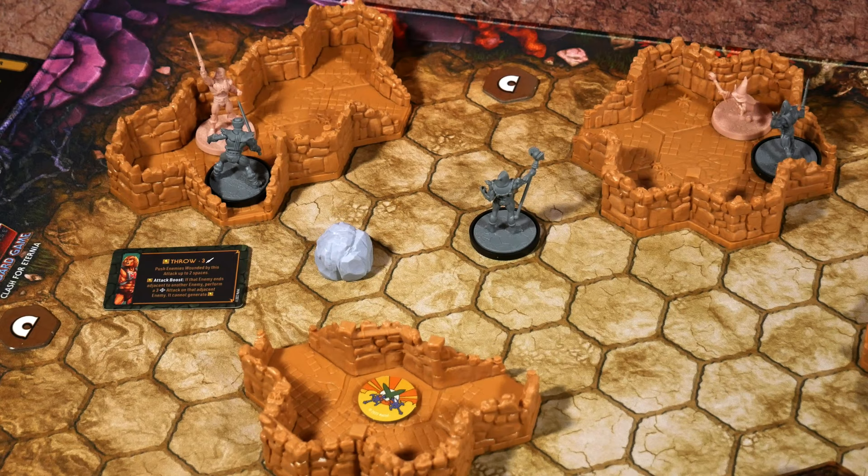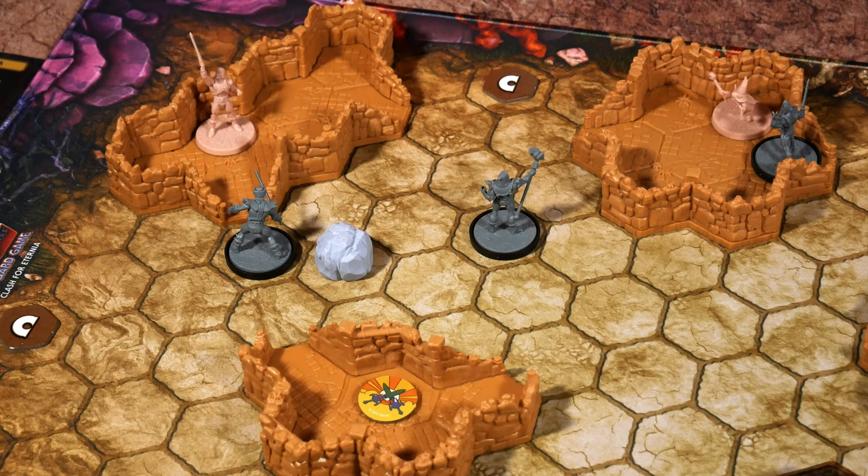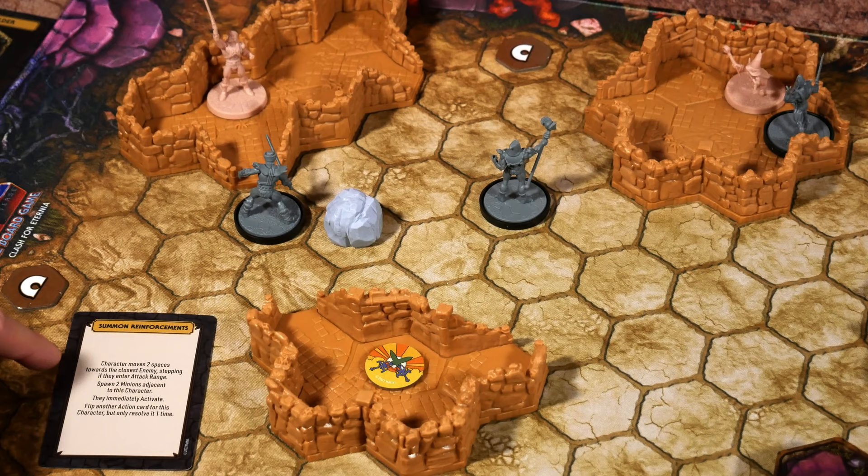Rolling three dice again hoping for better results — and yes, we got past the defense and got a wound. The card says up to two spaces for the push, but I'm only pushing him one to avoid escape damage. Next activation: Merman gets one power. The card says Summon Reinforcements — the character moves two spaces toward the closest enemy stopping if they enter attack range. Merman is right next to Orko, so done. Then spawn two minions adjacent to this character; they immediately activate. Then flip another action card for this character, but only resolve it one time.